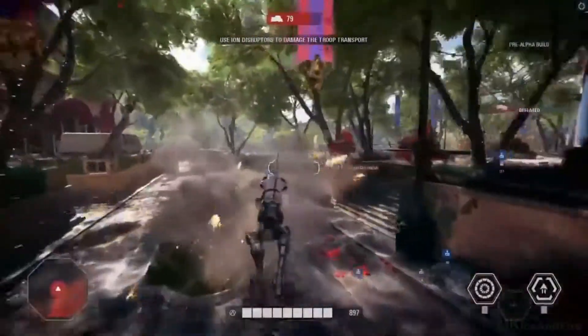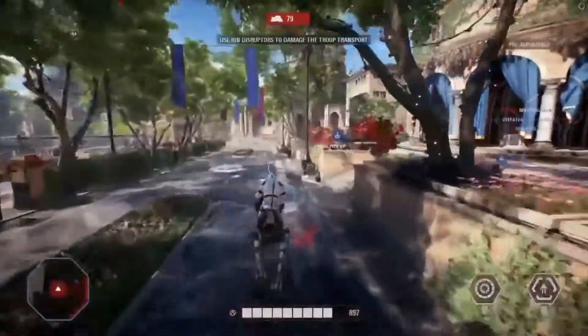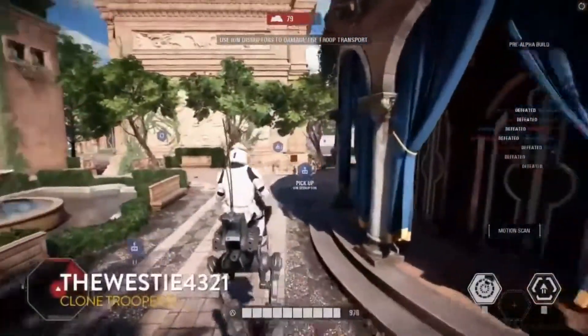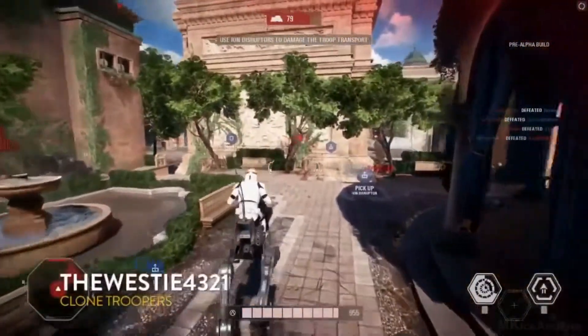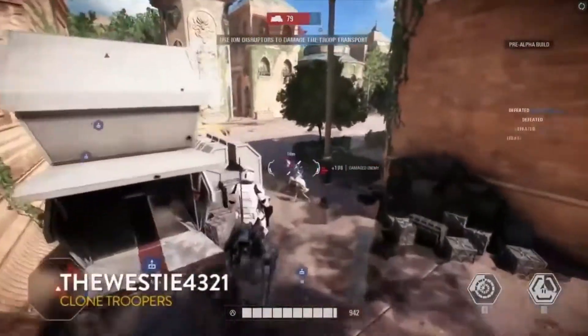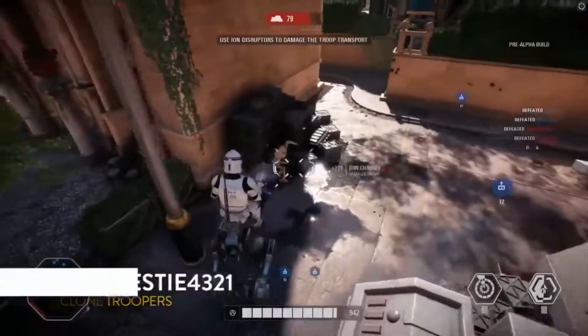Some ATRTs — these are great for taking out those AATs. They're a little quick and they have an ion charge ability, so they'll be able to do extra damage against tanks. You can imagine three or four of these on the battlefield really rushing around points.